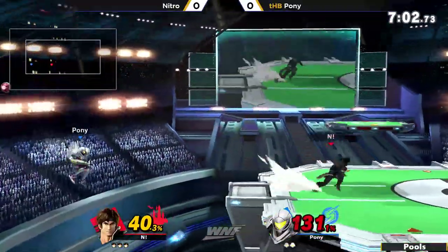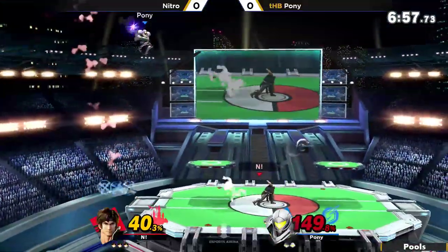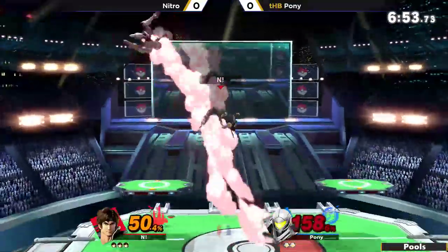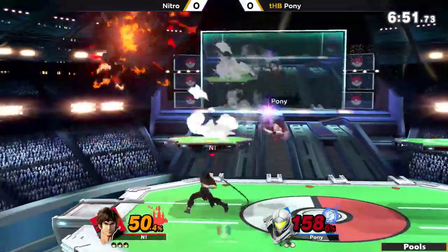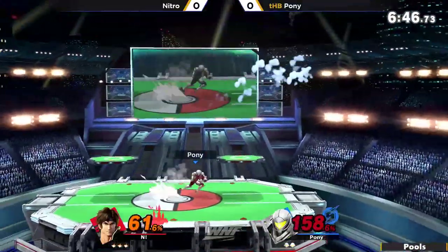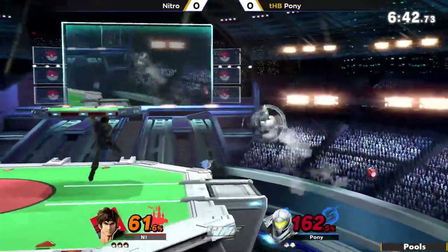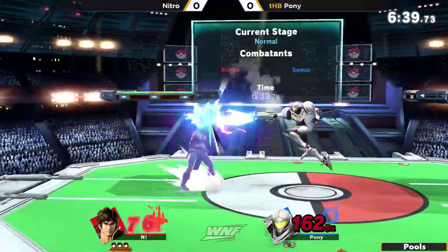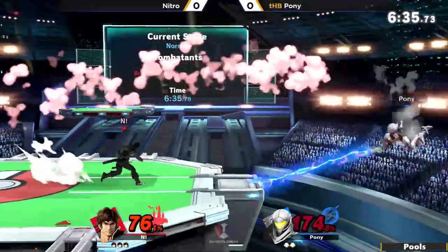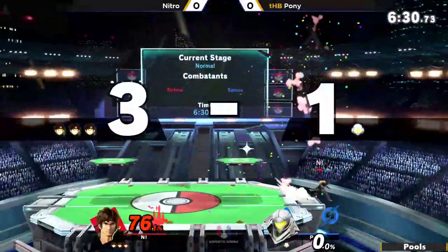Nitro is a master of this character, one of the best if not the best in the world. He forces Pony out — Pony cannot let go of that ledge, regrabbing is not an option especially when an axe with your name is falling. The up B out of shield does miss though. This is already such a dominant performance by Nitro, forcing Pony to 158%. The second part of the down tilt hits, smash doesn't charge up in time. The down tilt takes him out further, and Nitro reads the roll. The axe catches out the jump.